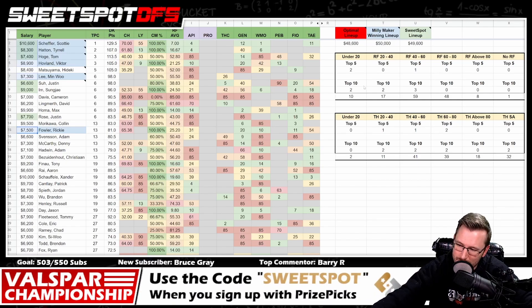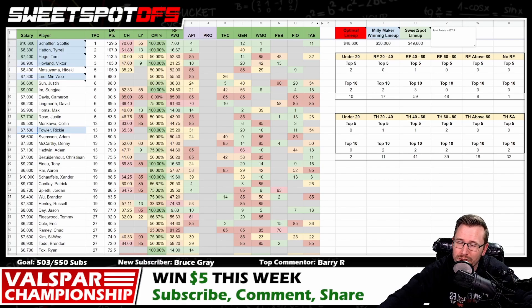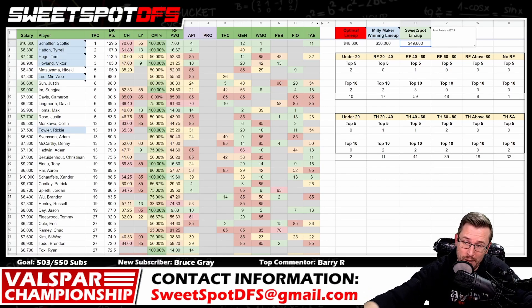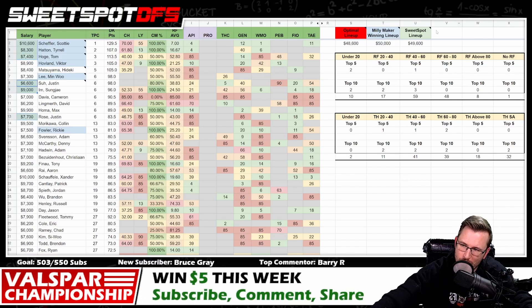Now I usually brag every single week that the Sweet Spot optimal following the bucket system 100% of the way just trounces the GPP winning lineup. Not this week. 627.5 is the best I could do, using $48,600. This got us third place — I double-checked the leaderboard for the Millionaire Maker. 627.5 was good enough for third place, which maybe won $75,000. That lineup was 10K, 9K, 8K, 7K, 7K, 6K: Scheffler at 10,600, Sung-Jae Im at 9,000, Tyrrell Hatton at 8,300, Hoge at 7,400, Rose at 7,700, and Justin Suh at 6,600.